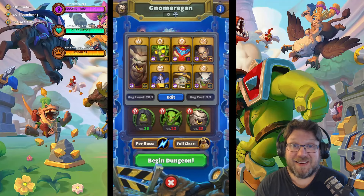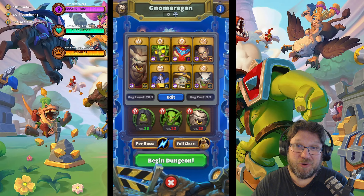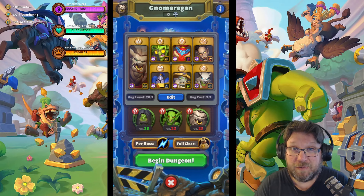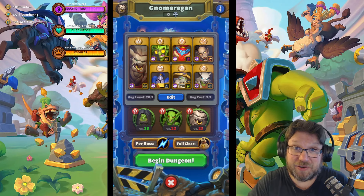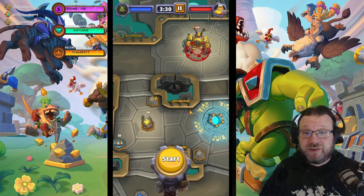Hello everyone, it's Old Guardian here. In this Warcraft Rumble dungeon guide, I'm going to take a look at Gnomeregan on a Horde week, and specifically this Cairn Bloodhoof army that I used for clearing a red dungeon at 1.9 levels below the dungeon level. First, let's take a quick look at the Gnomeregan dungeon mechanics.